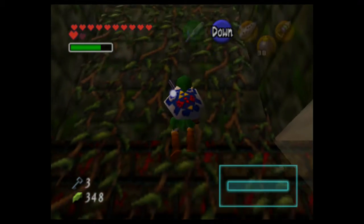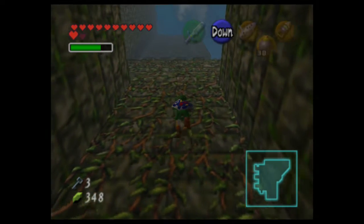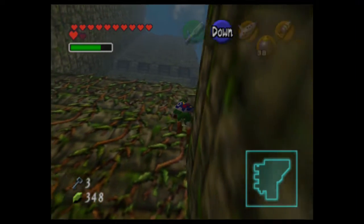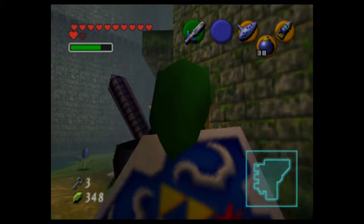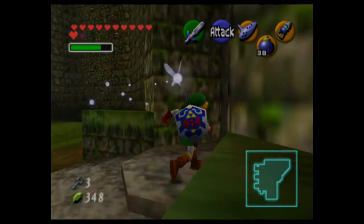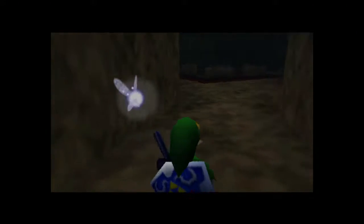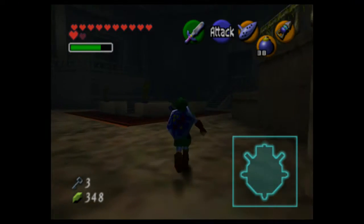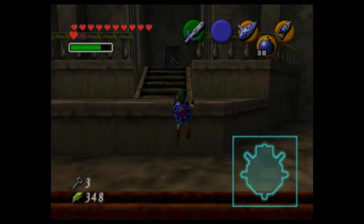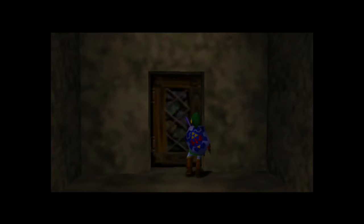We have three keys and we haven't opened a single door yet. Let's get back up here and head back to the center room. The other two doors are inaccessible, so in we go.